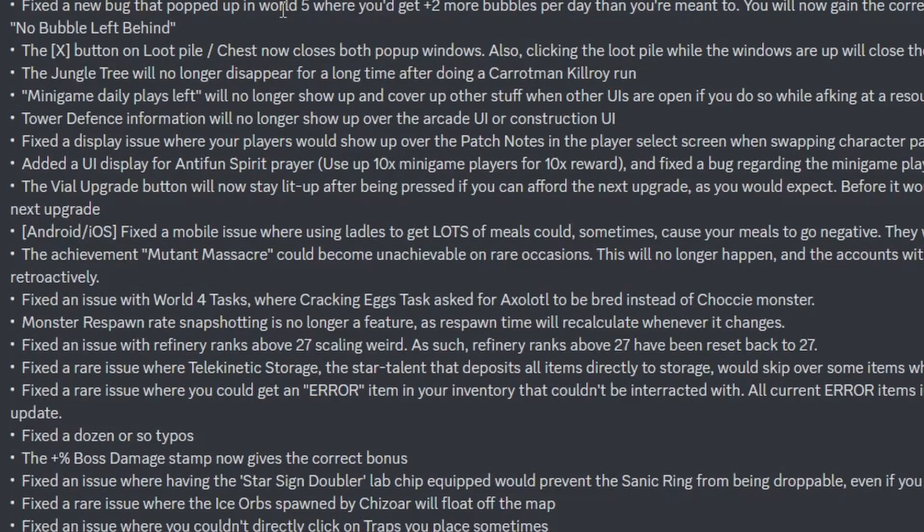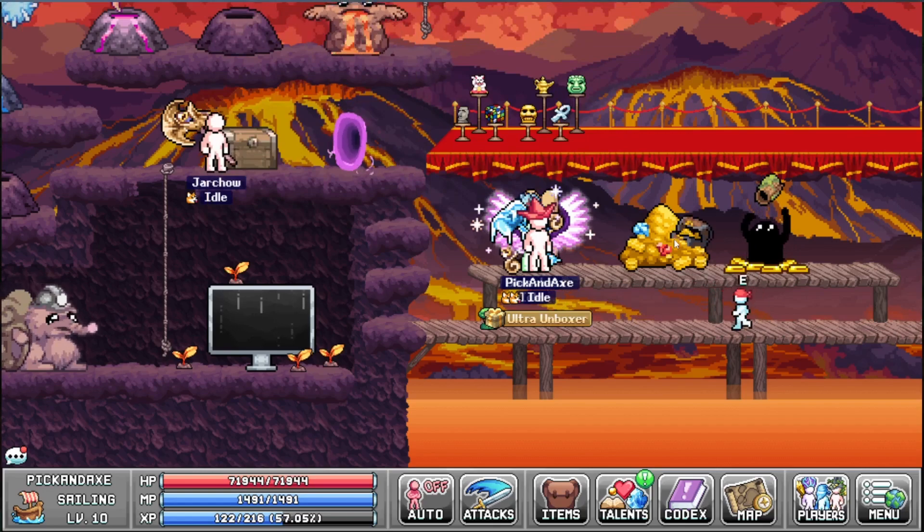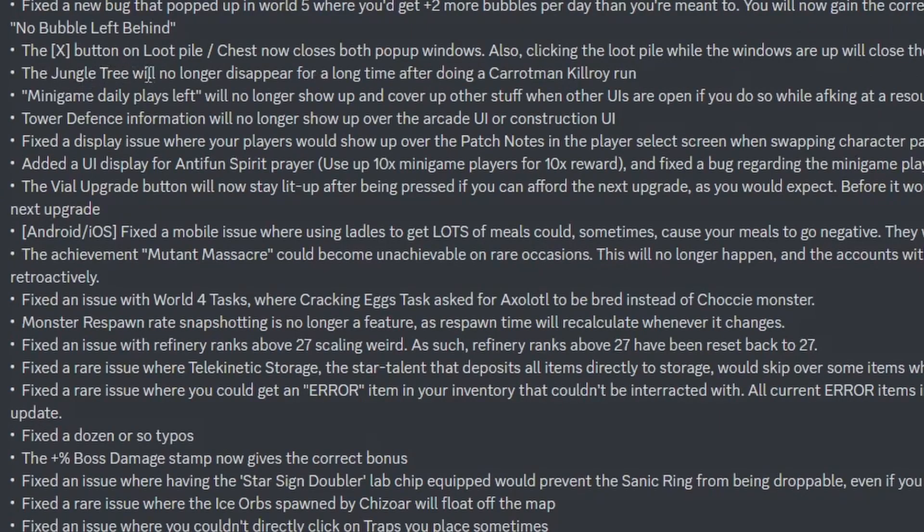The X button on loot pile chests now closes both pop-up windows, and clicking the loot pile when the windows are open will close them — that was pretty annoying before, where you'd click and the loot pile was still there. The jungle tree will no longer disappear for a long time after doing a carrot man Killroy run — so it was Killroy that caused that bug with the jungle tree vanishing.